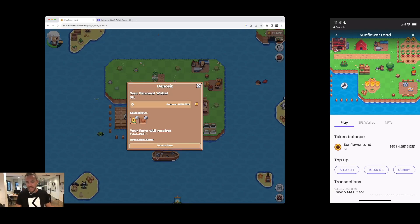I can see my balance is 14.5K SFL, and my wallet shows the same. Soon we should see the balance change, because in the back end we do all the heavy work of buying Matic, swapping the Matic, delivering it, and then swapping the Matic into the Sunflower Land token — and that's how you get the Sunflower Land token.